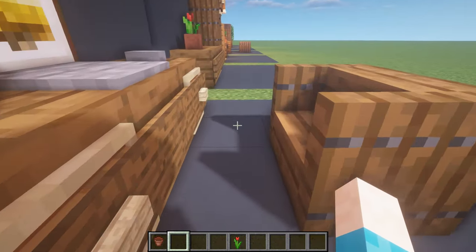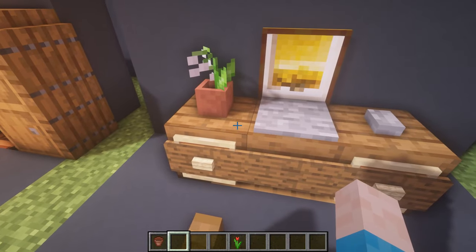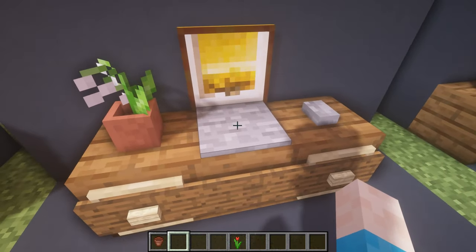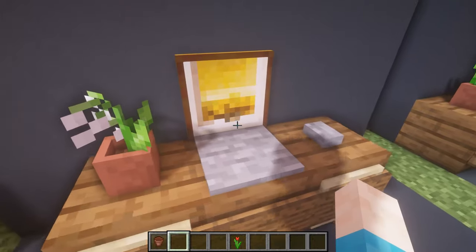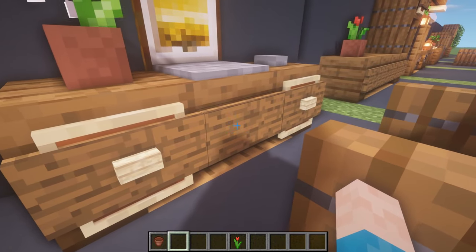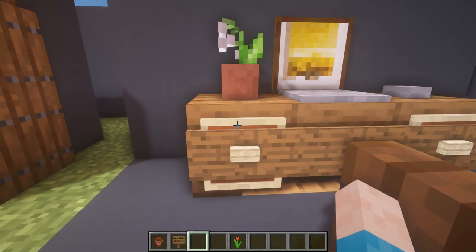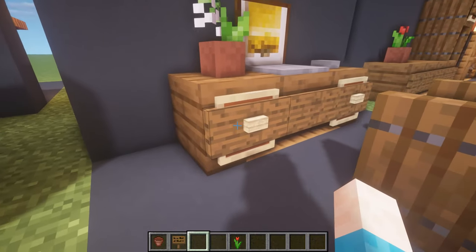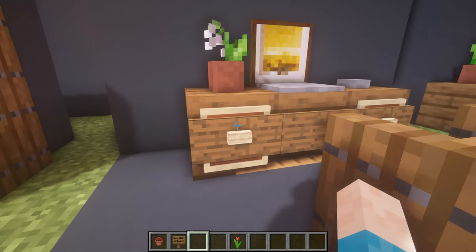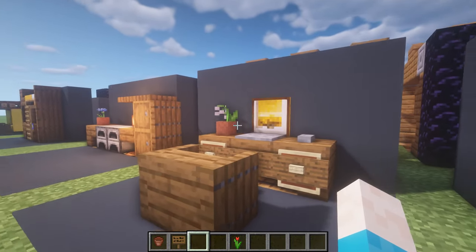Next up is a nice little dresser setup. You've got a chair made from a stair with two trapdoors on the side, then a stair, a slab in the middle, and another stair that link together to make a little table. You've got your laptop represented by a painting, a pot with a flower, and drawers here - this one's actually empty with just a sign on the front. Inside the painting is actually a slab rotated upside down so it looks more like a drawer. You can have your own little gaming setup in Minecraft.